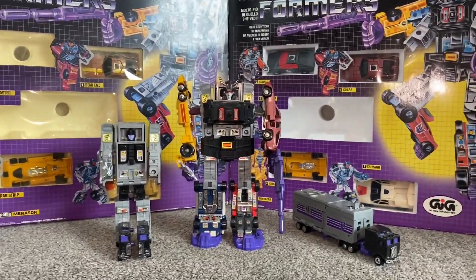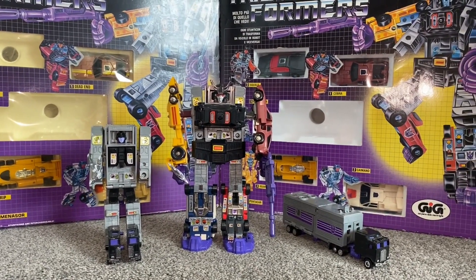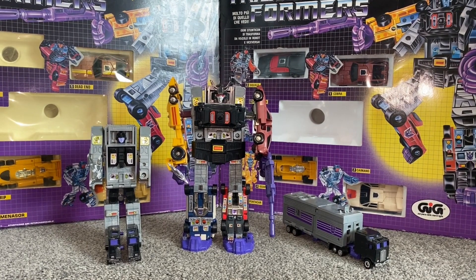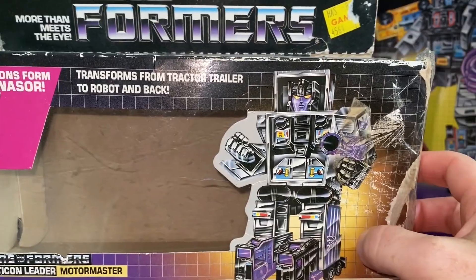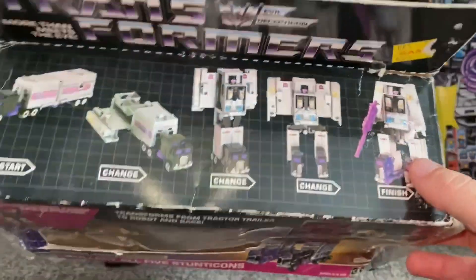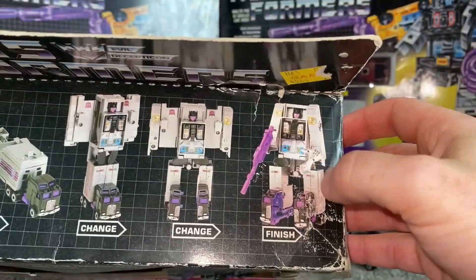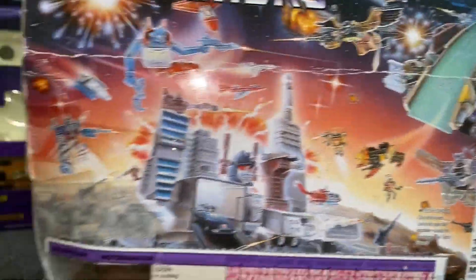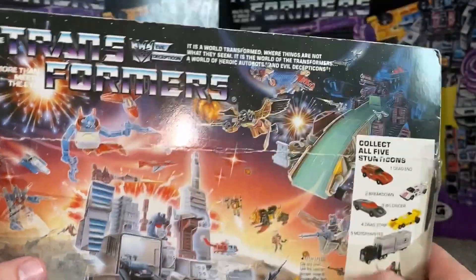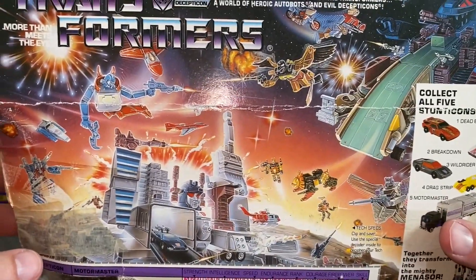We're going to have a look at the individual packaging — I've got the original first release and then the one released a couple of years later in the gold box. The box for the original is unfortunately quite tattered, but you can still make out the good artwork. Funnily enough, they've got his legs folded over there as well. There's the transformation process showing him into robot mode, and again it shows the process with his legs out. Because this was 1986, on the back we've got the two titans — Metroplex and Trypticon.